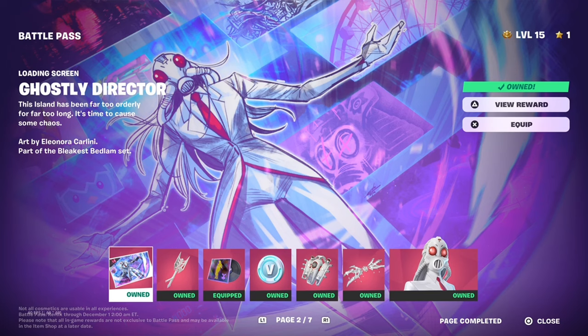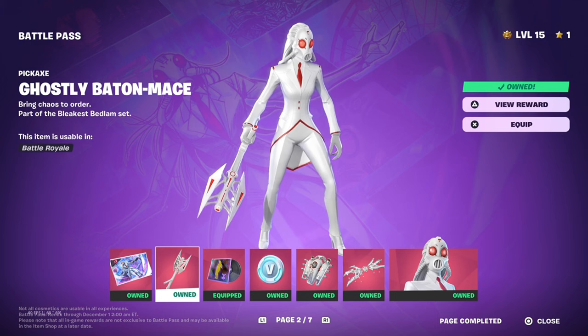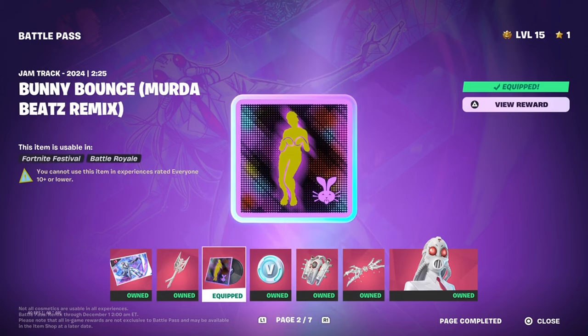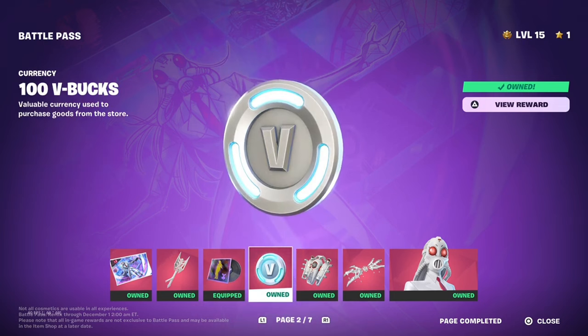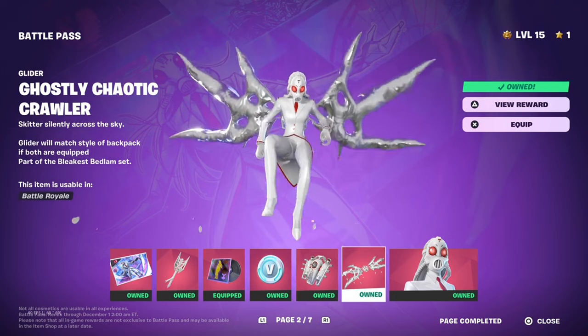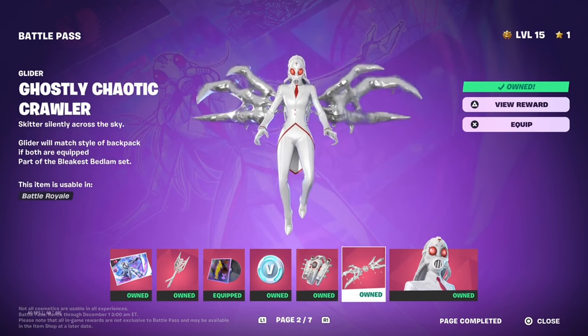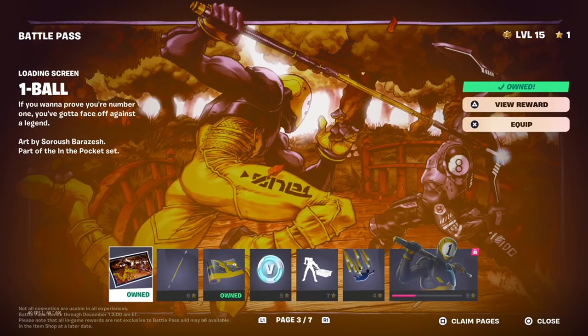We got the loading screen Ghostly Director, a pickaxe called Ghostly Baton — nice — a jump track called Bunny Bounce Remix, 100 V-Bucks, the Ghostly Uzi Tank back bling, the Ghostly Chaotic Crawler, the Ghostly Director skin, and a One Ball loading screen.